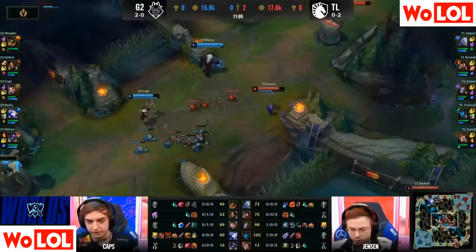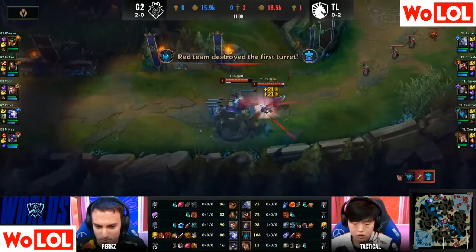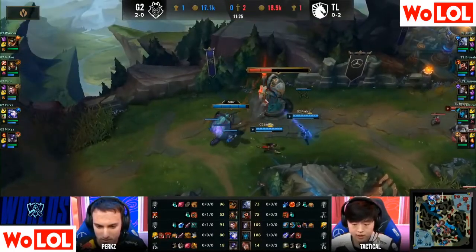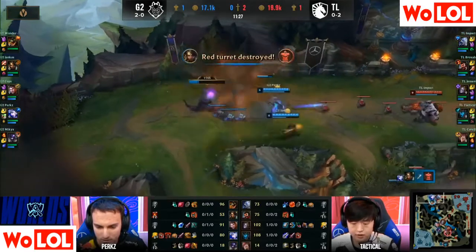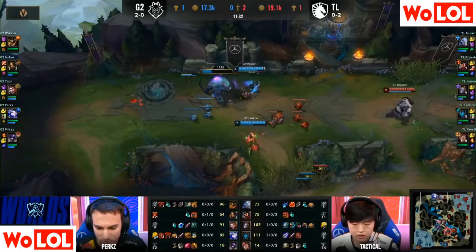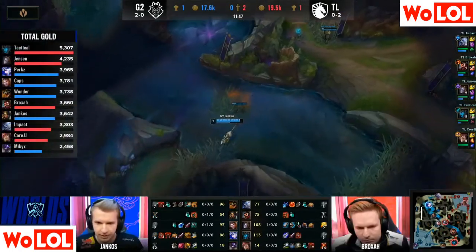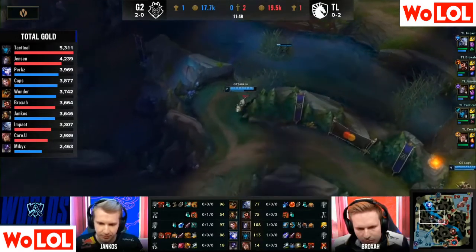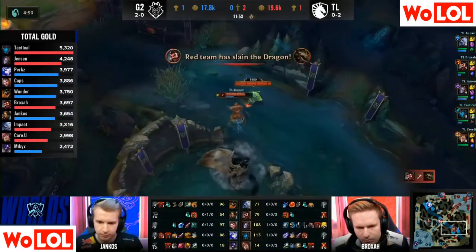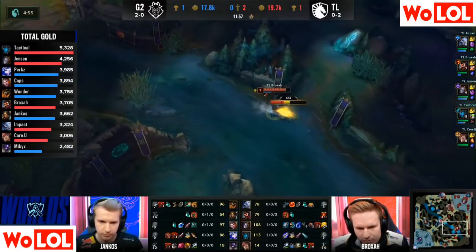Pre-herald you'd say it's going in the favor of Tactical — Tactical is actually up two levels on Perks right now. That said, G2 may just want to try to break out from the laning phase; they are such a strong macro team, they play the map incredibly well. Based on the gold and experience it's not bad for TL at all — it's a 2000 gold lead. Tactical and Jensen lead the charts; Tactical's got 1400 gold over anyone on the G2 side.